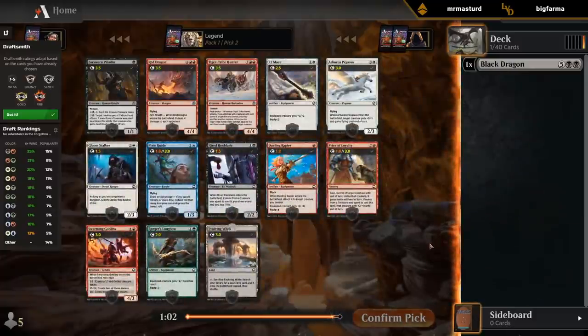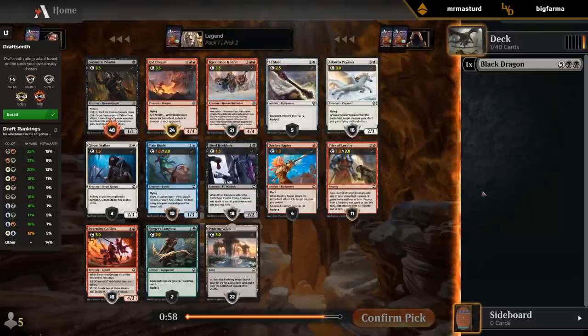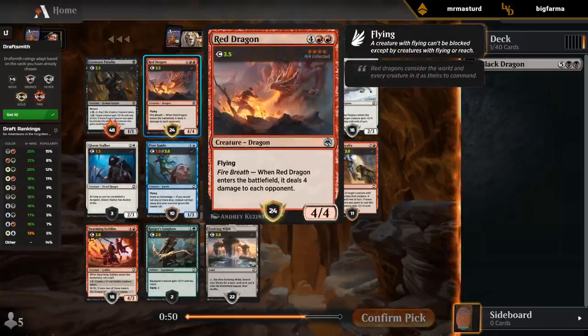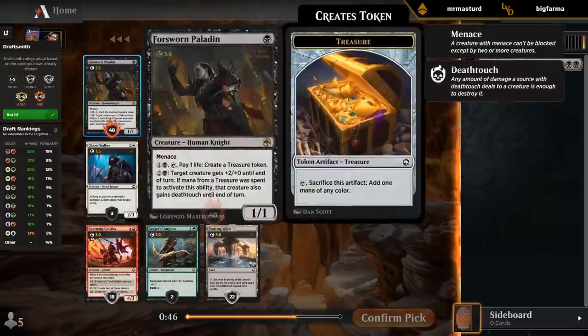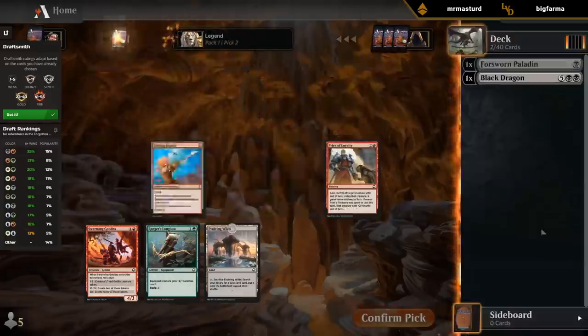Second pick — I'm guessing we go with Paladin here, but let's see what Draftsmith thinks. It recommends Forsworn Paladin, with Red Dragon as a second option. Yeah, pretty straightforward — Paladin. Don't need a Draftsmith to figure this one out. Evolving Wilds could be a nice wheel, but we'll stick to black for now.